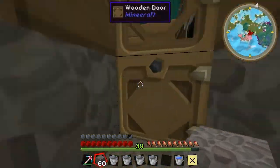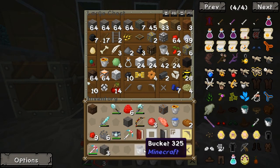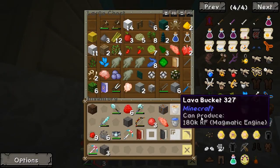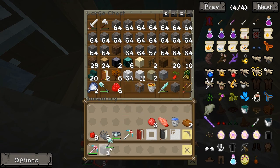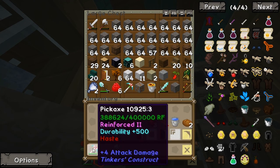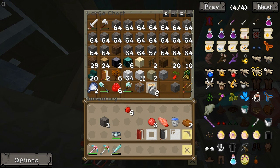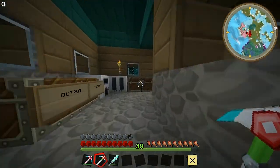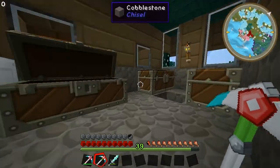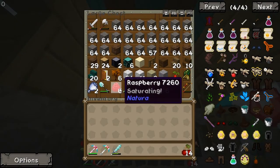I wanted to show you something that I found in the mineshaft — one from a zombie, one from the mineshaft. Let's put these buckets away. I got no room — I really got no room for anything else. Just shove it all in there. We don't really need that right now, but if I lose this one then we have a backup. Rubies going here and there, and I'm just gonna throw everything in here for now. My raspberries are there.